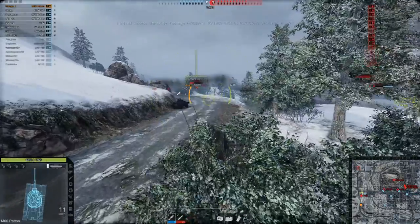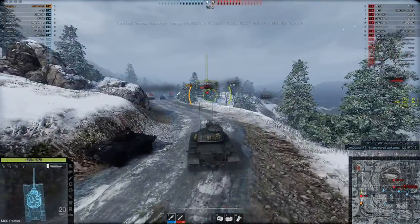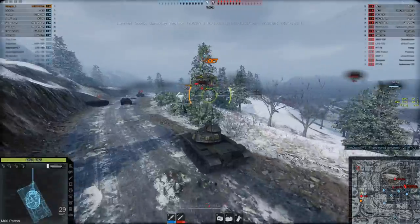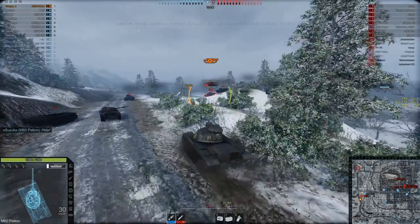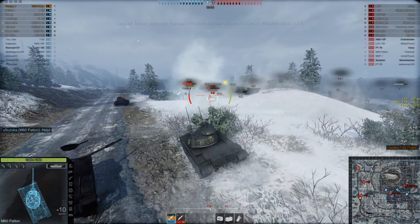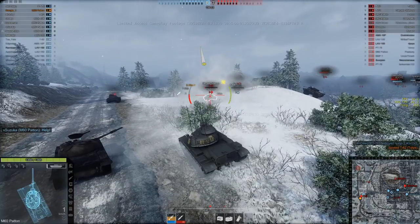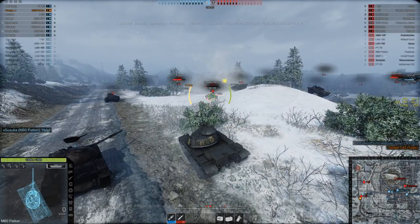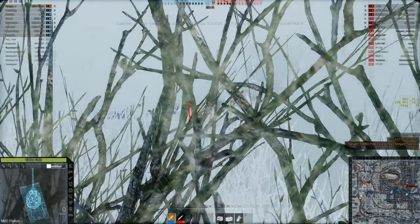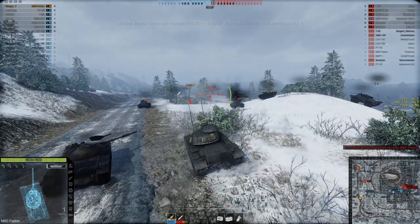I close in and Sergeant Mahoney is the closest enemy tank — I set my sights on him. Sergeant Mahoney is down. Tulips had opened fire on me as well, but he was coming up short. Now I'm going to make sure he comes up even shorter.